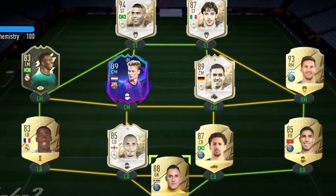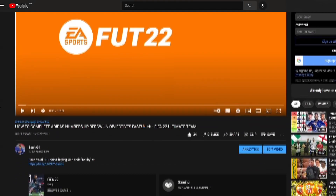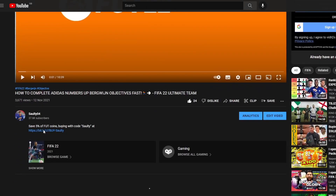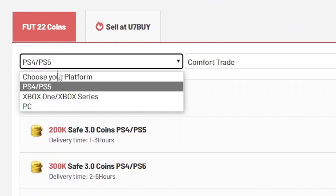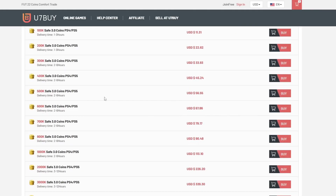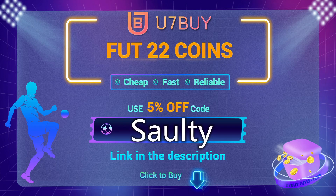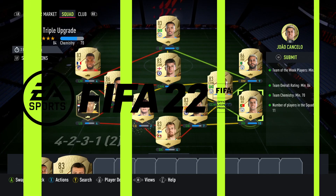If you want a team like mine on the screen right now and a strike partnership like this, head over to the link in my description. It will take you to a page where you can select PS, Xbox, or PC services and buy players, coins, whatever you want. You7Buy is where to go — they are the best in the market for coins and players. To save yourself a further 5% off your order, use the code at checkout.